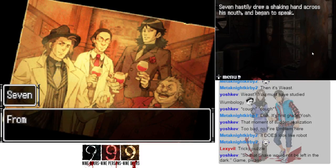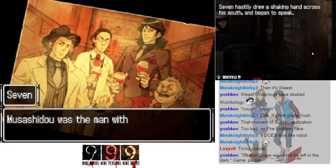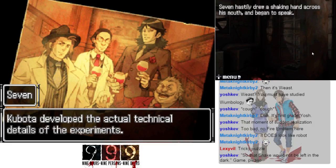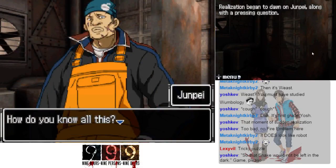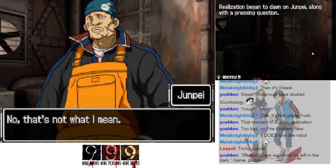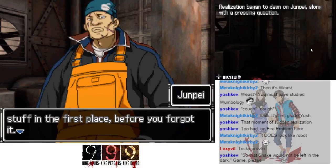Like Snake said, Ace is Hongo. From the right there are Musashido, Nijisaki, and Kuboda. Musashido was the man with the cash, Nijisaki was Hongo's right-hand man, and Kuboda developed the actual technical details of the experiments. How do you know all this? My memory's back — but I'm trying to ask why you knew all this stuff in the first place, before you forgot it.